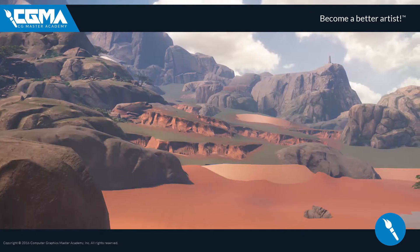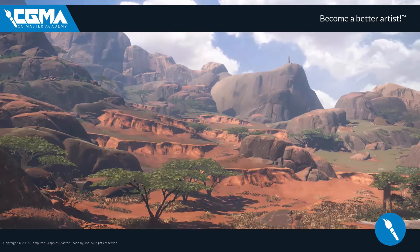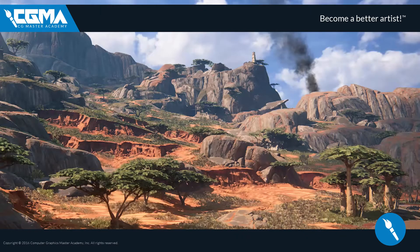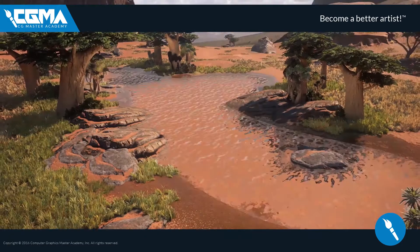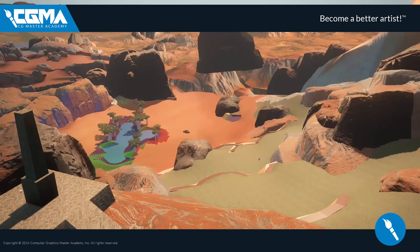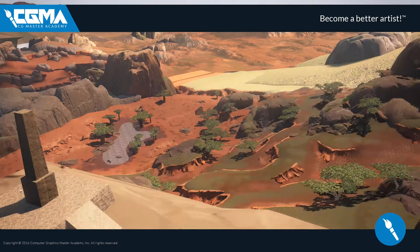An environment artist's role is to create a beautiful space that pulls the player into a digital world, all the while helping facilitate the design that is in place to move the player from one objective to the next. An environment artist has to wear many hats to accomplish this job, as there are so many moving parts in bringing a space from a rough block-out a designer gives you to the final art you hope the player has a strong connection to, as if it's its own real world.